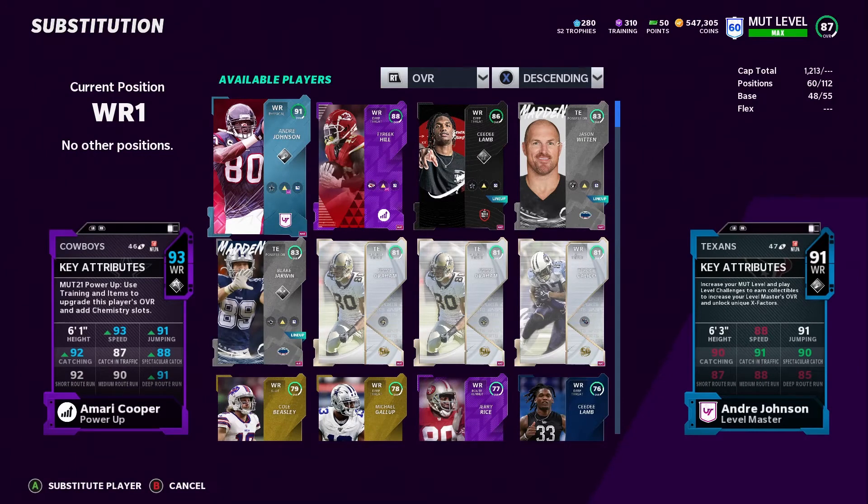As you can see right here, he's a 93 overall. He got 93 speed — the reason is you get 50 components of the Dallas Cowboys which gives you that plus-two speed, and then with sprinter we get that plus-one speed, so he went up three in speed. He's got 91 jumping, 92 catching, 87 catch in traffic, 88 spectacular catch. Look at his route running — he meets all thresholds: 92 short route, 90 medium route, and 91 deep route.